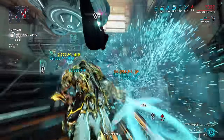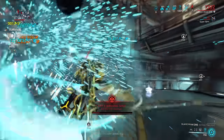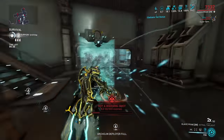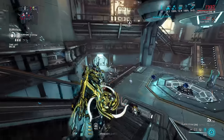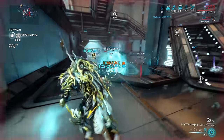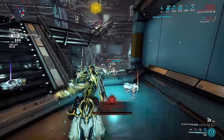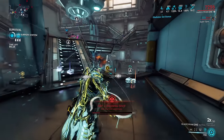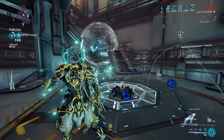So damage attenuation itself is not that difficult to understand — it's basically just: the stronger your weapon is, the more resistant the enemy is going to be to it. The complicated and confusing part are the rules, because some enemies do calculate your crits and some don't. Some enemies have additional damage reductions and some don't. And trust me, it's really not worth knowing every single aspect of all of this, because it's just too much stuff.